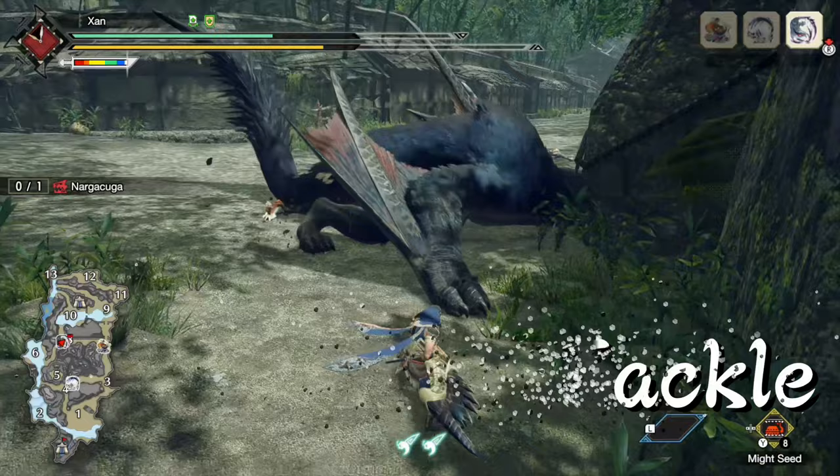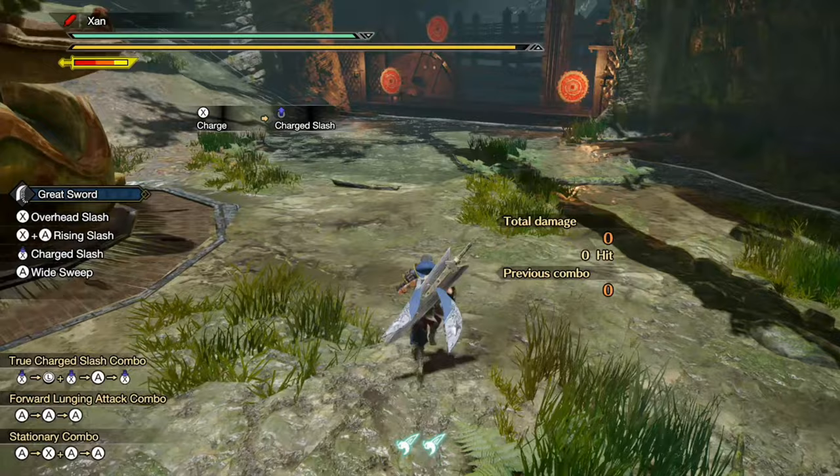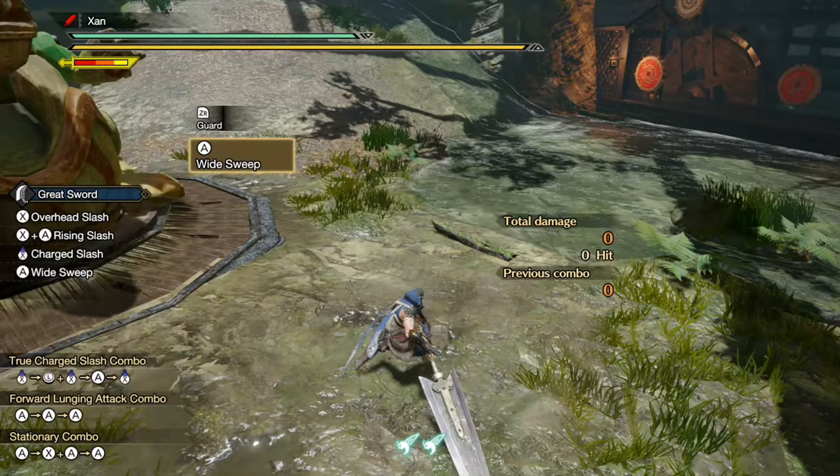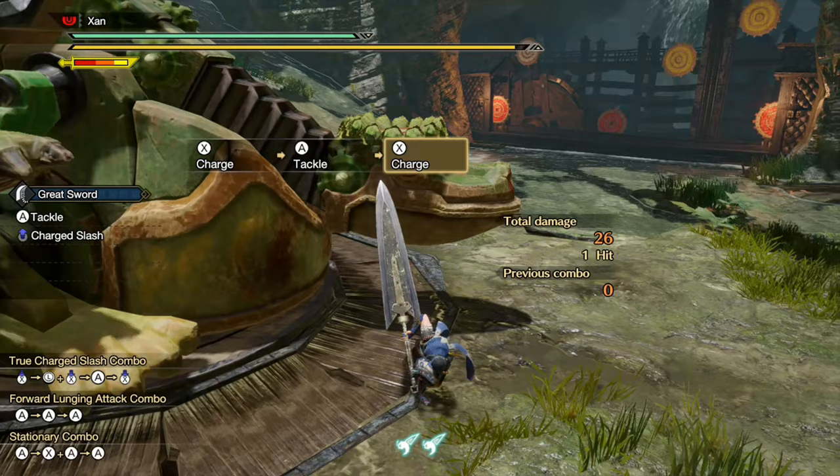The first Switch Skill we're going to tackle is the Tackle, which is equipped by default. The move is an attack with your shoulder, which can be executed either while charging, after a kick, after rolling while unsheathed, or after a widesweep. This move doesn't consume sharpness, and it does blunt damage, which means you can KO and exhaust monsters with it.